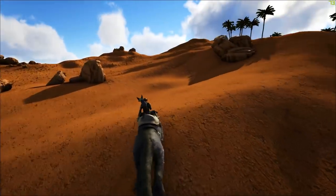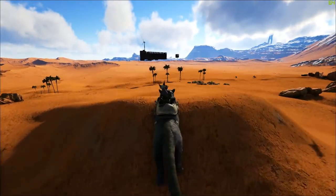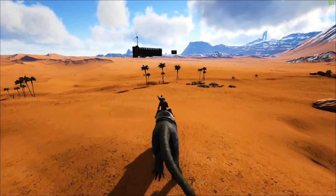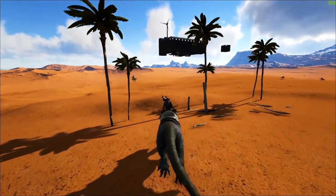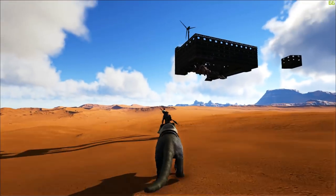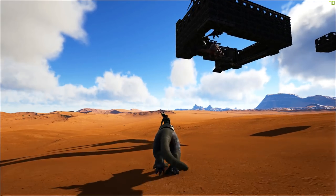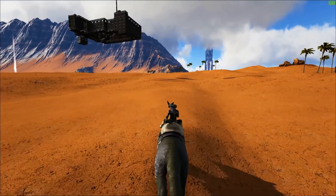A lot of people are going to complain about that. They're going to say, oh, what a cop-out, you just made a really big area. And I mean, you guys are seeing it — holy crap. We got some mods on this server. Is that flying? That's not a fly — we don't have flying stuff here. I think it's just waiting to render in. What the heck is going on?